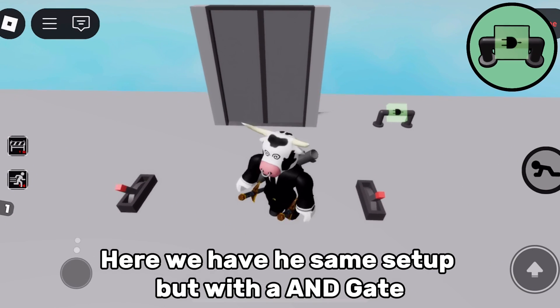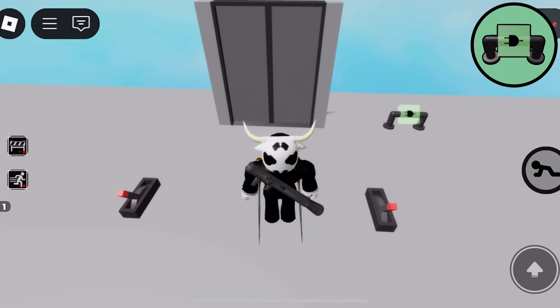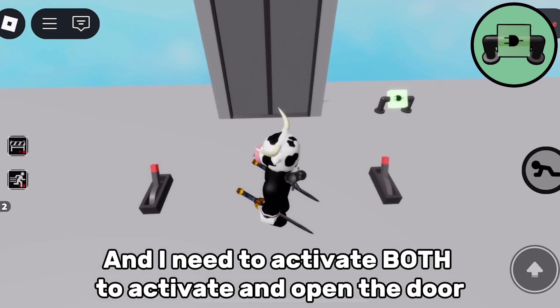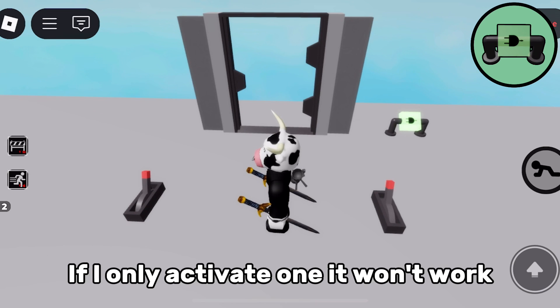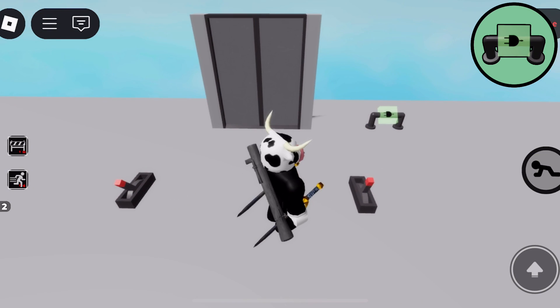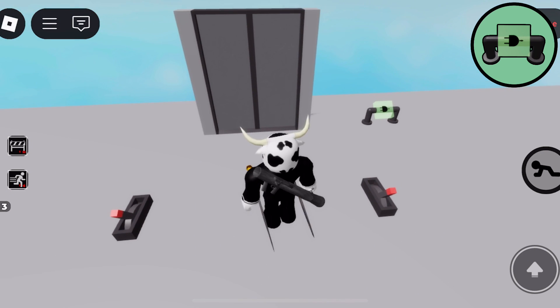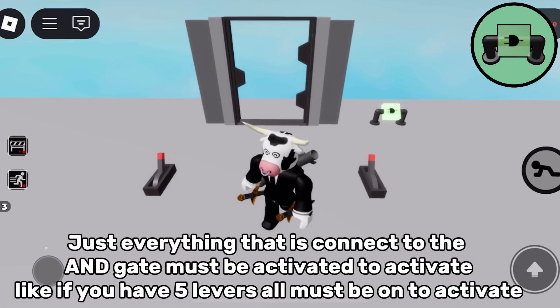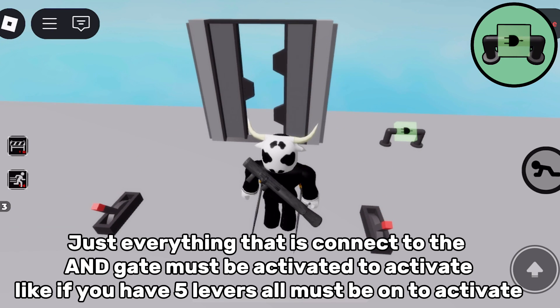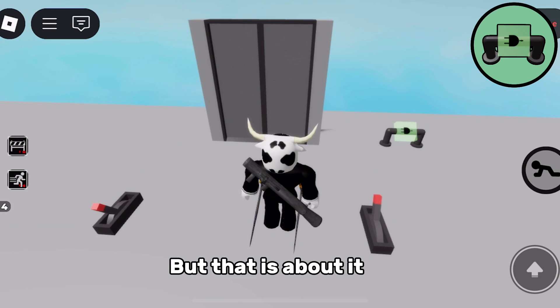Here we have the same setup but with the AND gate. I need to activate both to open the door — if I only activate one it won't work. Just everything that is connected to the AND gate must be activated to activate. Like if you have five levers, all must be on to activate. But that is about it.